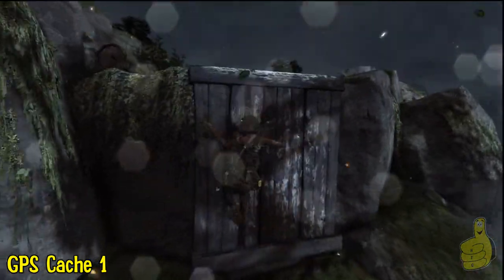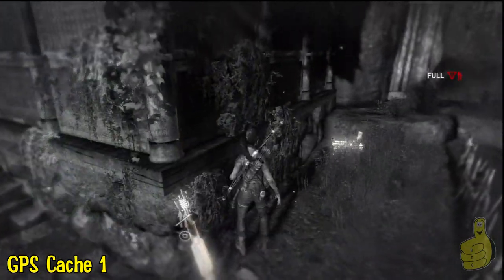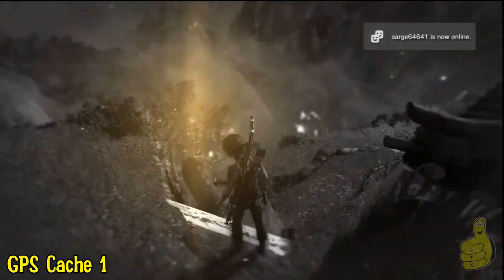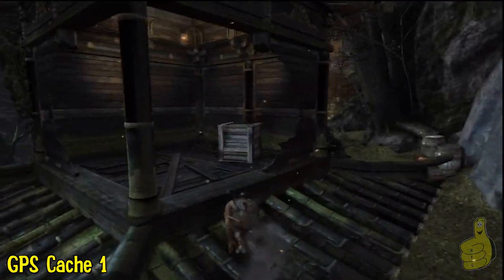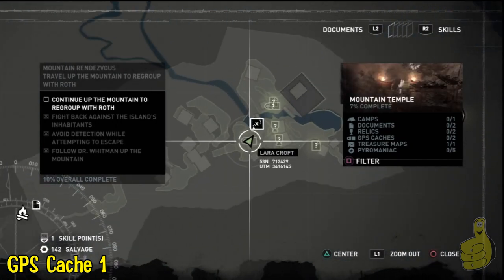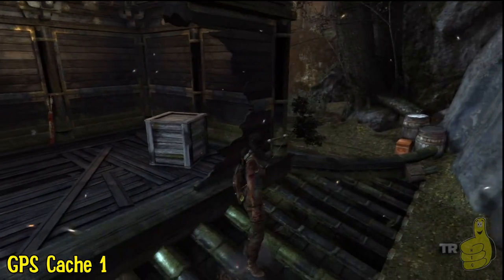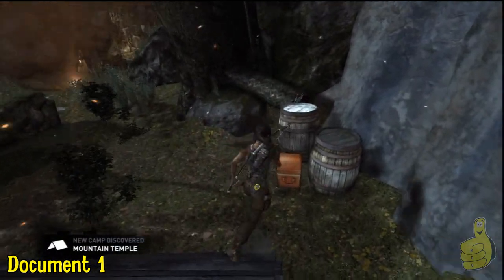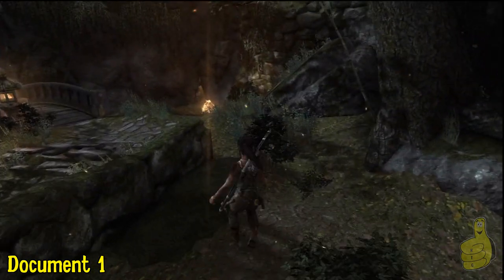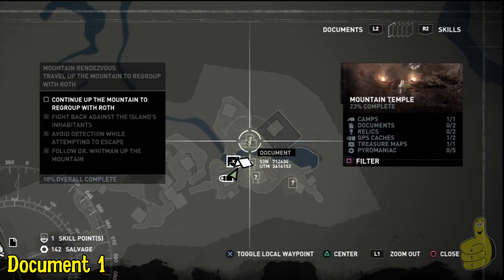We'll press up against that rock and move along, making our way back over to this shimmy up here. We'll jump up — because she's got some hops. Up on top of this building, we're going to find our first GPS cache. There are quick links down in the description, as there are a couple parts that drag a little bit, and we're trying to make the quick links close to the objective. Feel free to use those, or just follow along and we'll move collectible to collectible.